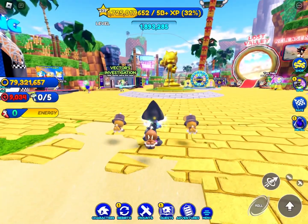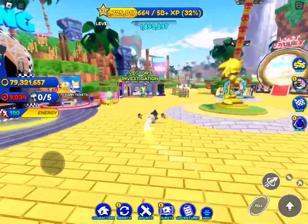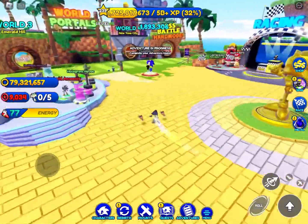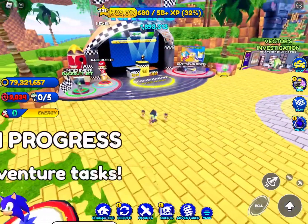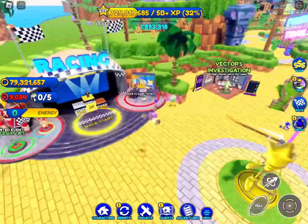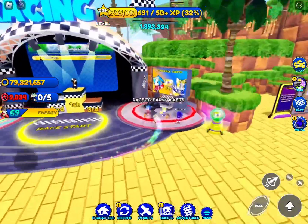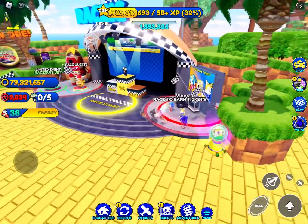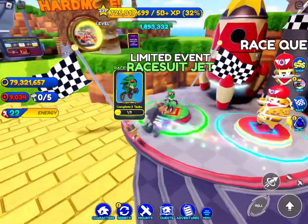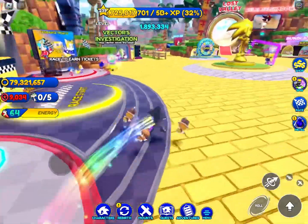This update was actually a pretty large update - I'm surprised how big it was. The first thing you see once you come to spawn is that everything's been moved around. First, let's start with the racing - it has been moved from all the way over there where the Metal Sonic event is, to right over here at spawn. We can see our racing tickets, the racing start object, our race quests, and our limited time event race - the Jet event - which I don't think is actually limited time considering how long it's been in the game.